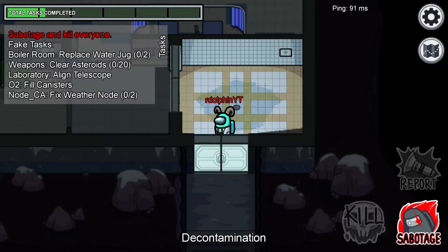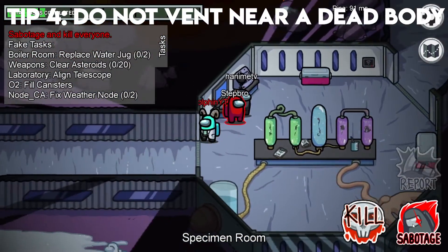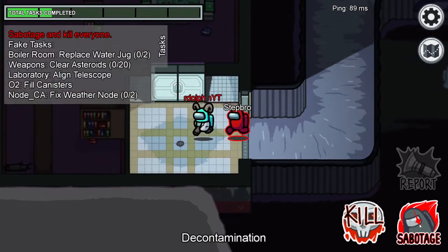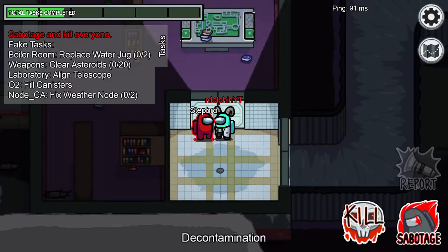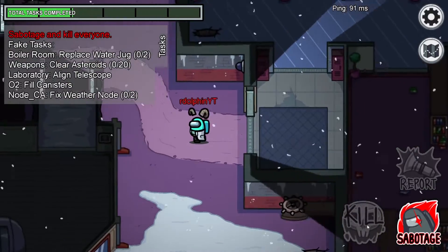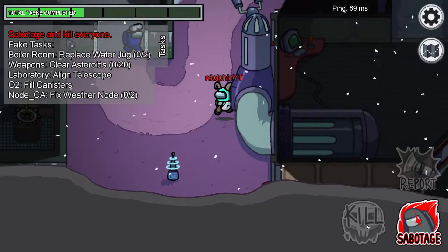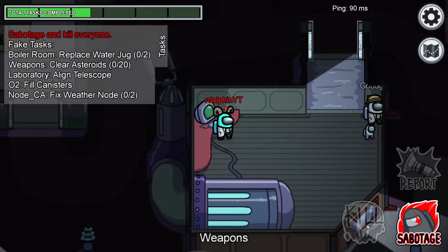The fourth tip: do not vent close to a body if you or your imposter friend just killed a crewmate. If you do that, you could run back into the body, and a crewmate who sees you near it will find you suspicious. That would not look good for you at all and you probably wouldn't be able to get yourself out of that situation. When you kill someone, make sure you vent as far away from the body as possible.